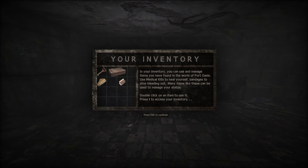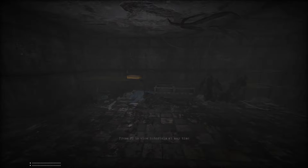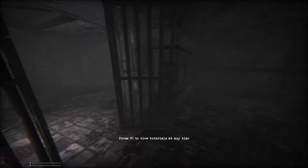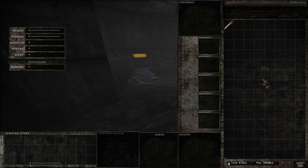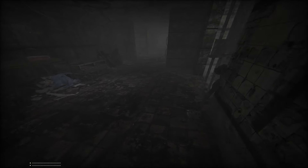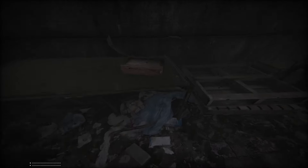In your inventory, you can use and manage items you have found in the world of Fort Oasis — medical kits to heal, bandages to stop bleeding. It's also the most extensive tutorial pop-ups I've seen for a mod. Usually you have to dig through the controls to figure that stuff out. That's morphine — a stimpak. Causes several adverse side effects. Causes bleeding, increases hunger. Clearly a bit of Stalker inspiration in that stuff.